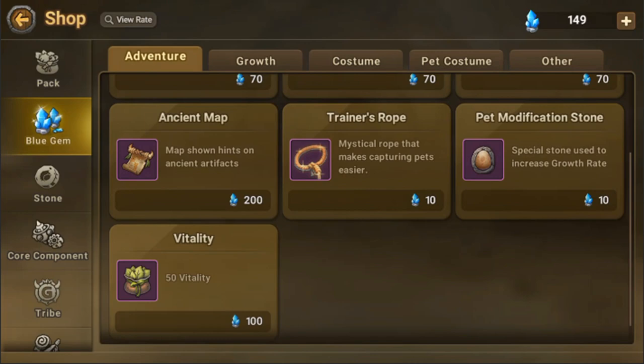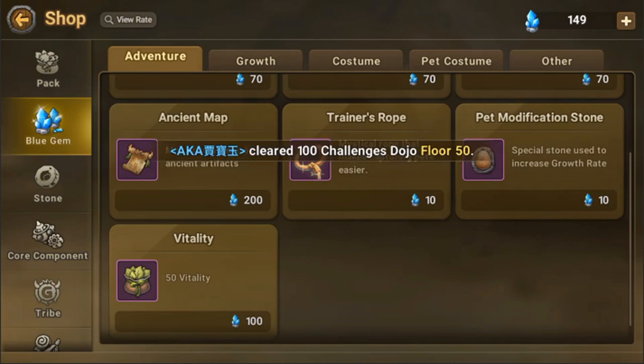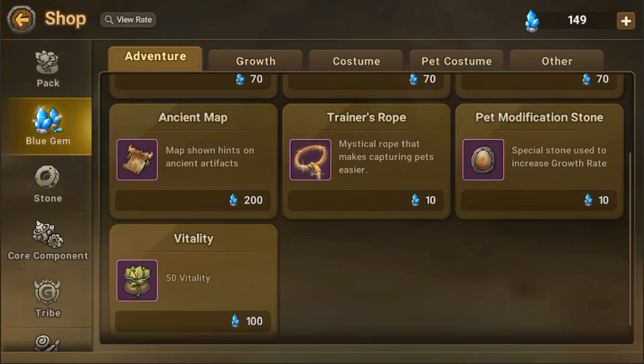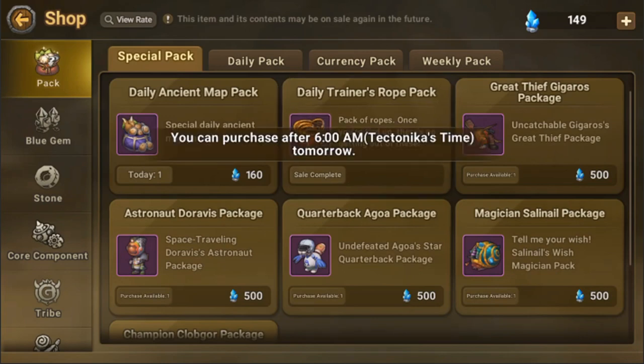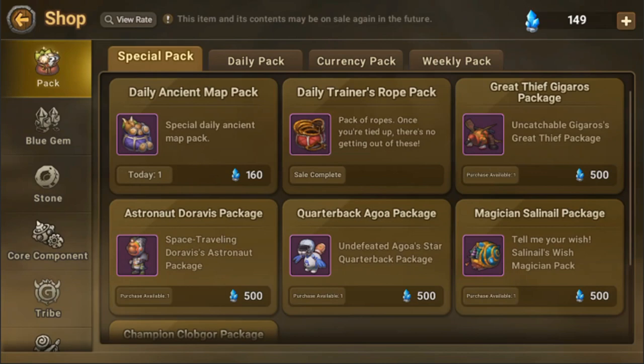Compared to the trainer's rope, it's much less expensive — it's only 2 blue gems per vitality, whereas the trainer's rope is actually 10 blue gems without any packages. But there's one package here — I already bought one earlier — and it costs 80 blue gems and has 25 trainer's ropes.